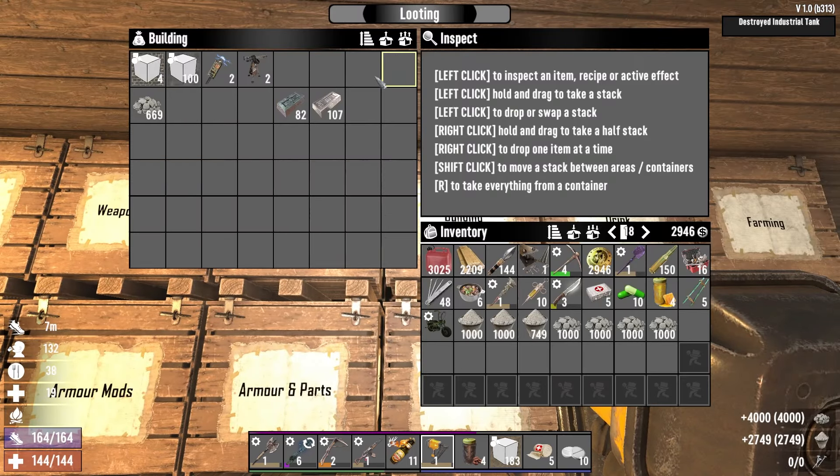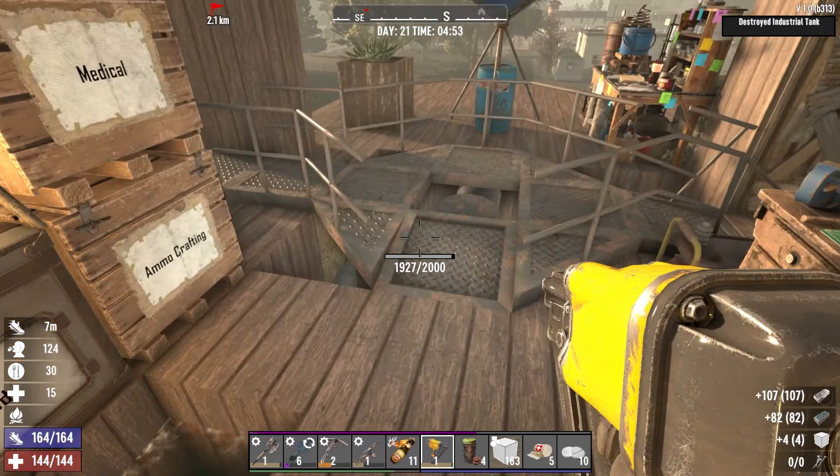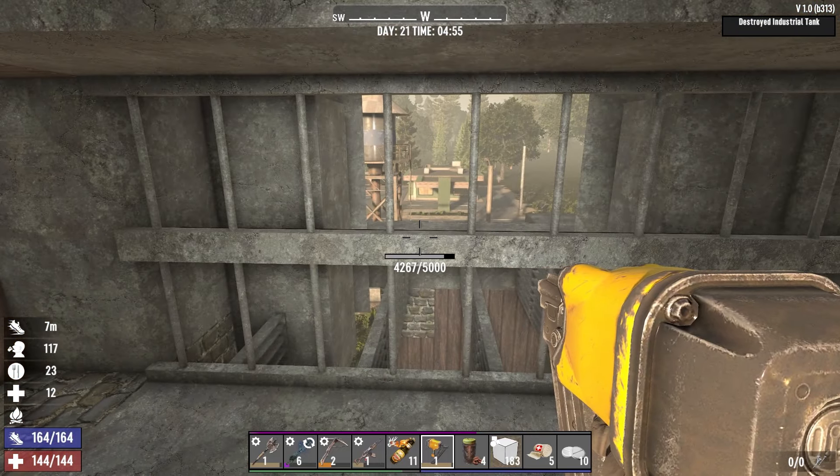We want concrete, we want cobble. We'll take these concrete blocks, these cobble blocks. We don't need to forge iron yet — we'll take the forged steel.